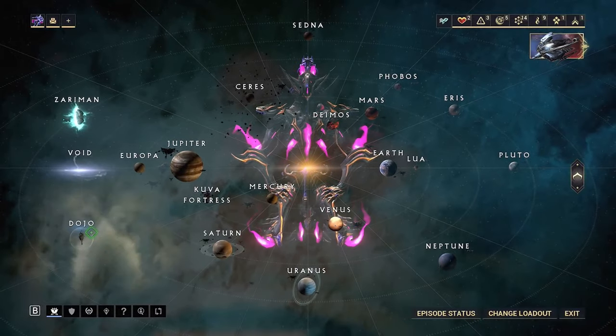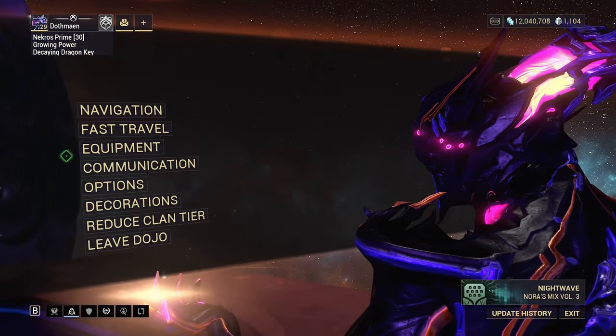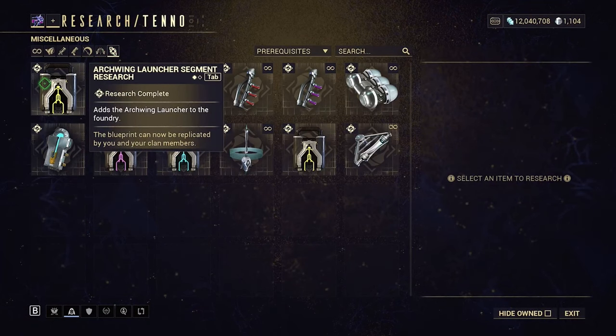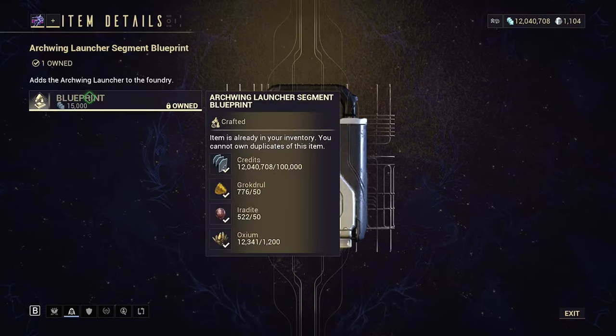Once you make it to the dojo, fast travel to the Tenno lab. In the miscellaneous tab, you'll find the Archwing launcher segment right there. Click on it, replicate the blueprint, and buy it for 15,000 credits.